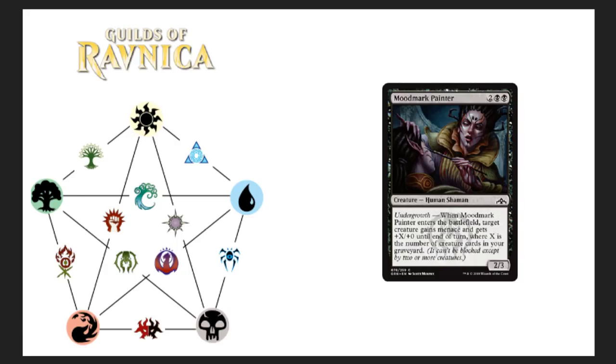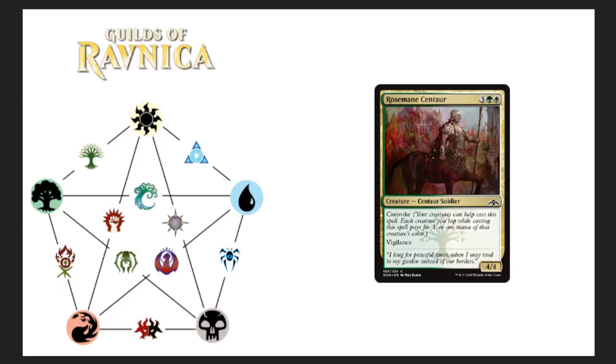Moorland Painter — four drop with undergrowth. This human shaman enters the battlefield and target creature gains menace and gets plus X plus zero until end of turn, where X is the number of creature cards in your graveyard. That whole surveil mechanic is definitely going to help build up creature cards in your graveyard, and then with stuff like this it's going to be fun. There's going to be a lot of interactions with delve decks and other graveyard-related things. This card probably won't make it into modern builds but as a 2/3 it's pretty neat.